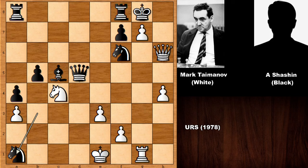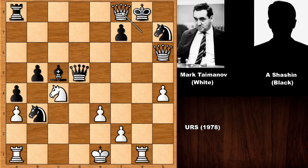So the possible continuation: capturing the Rook, capturing the Rook, discovered check, double check, checkmate. Beautiful, isn't it? And this time Knight to H7 doesn't work as well because of capturing the Rook, discovered check, double check, checkmate. Very beautiful by Mark Taimanov.